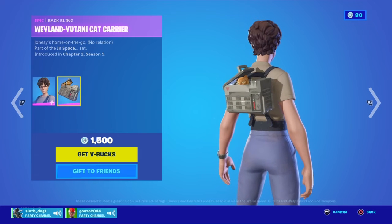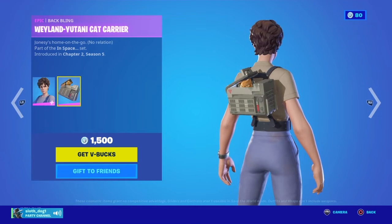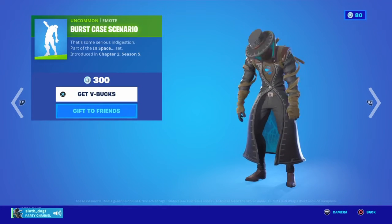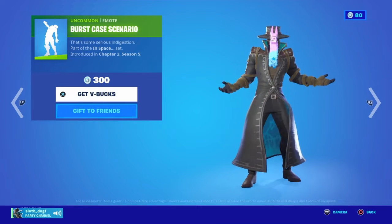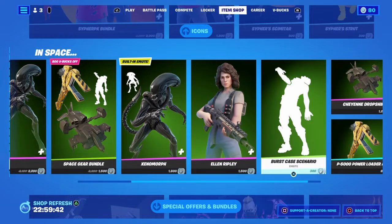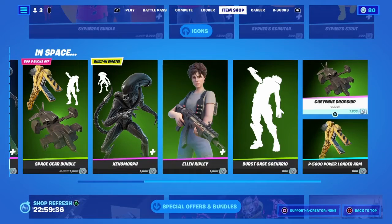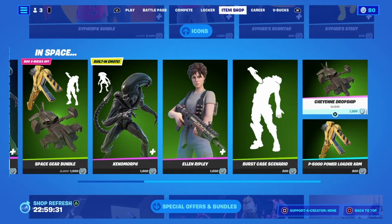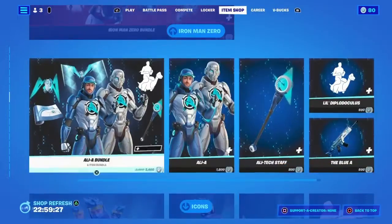Then you have the Weyland-Yutani cat carrier back bling. You have the Burst Case Scenario emote, which is where the llama thing comes out of your chest. And then you got what might be the biggest pickaxe in the game — the P5000 Power Loader arm. It's really big.